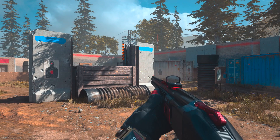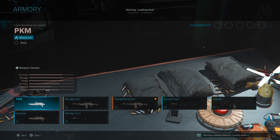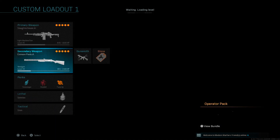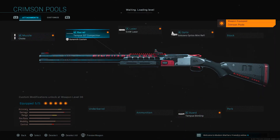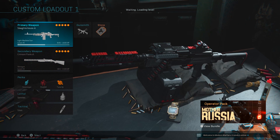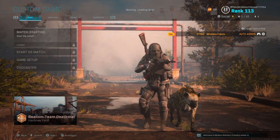For the new weapons, we have the PKM - the Slaughterhouse - which comes with the compact barrel, mini reflex, close quarter stock, stippled grip tape, and the 200 round belt. We also have the 725 shotgun - the Crimson Pool - which has the choke, competition 5mg laser, mini reflex, and the Tempest guard. These actually do have a red-style dismember bullets - red tracers with the dismember effect.